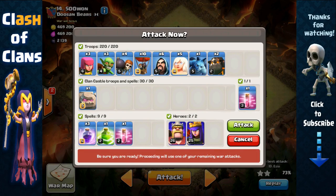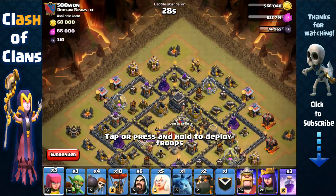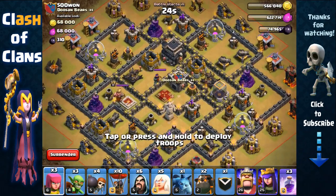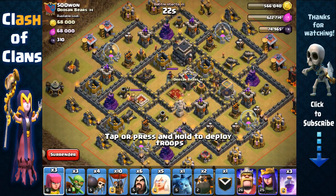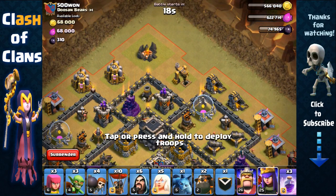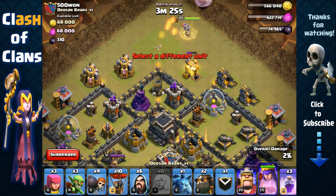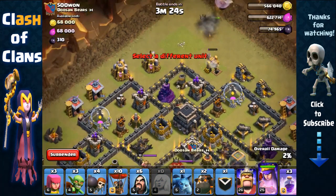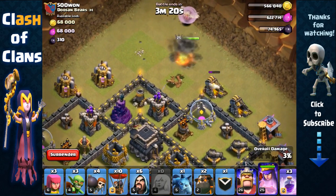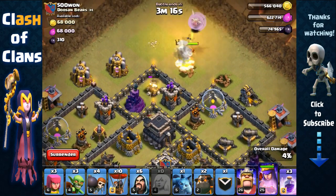Everything's ready, let's attack. Now I'm going to angle my queen onto the camp towards the right because he has a king on the left, so if my queen can go towards the right it would be much better — we can avoid the opposing king. We're just going to angle her here; hopefully she goes towards the right. If not, it doesn't really matter because she's still going to be able to get the other two air defenses.